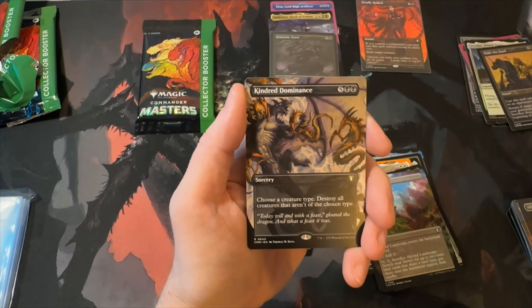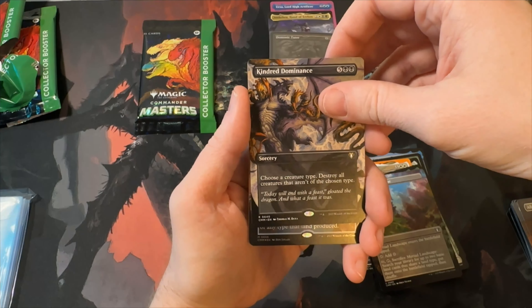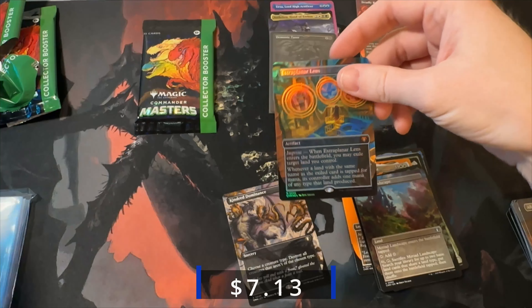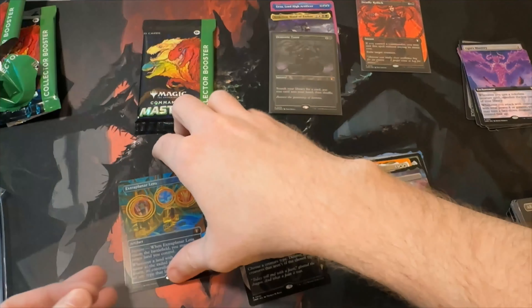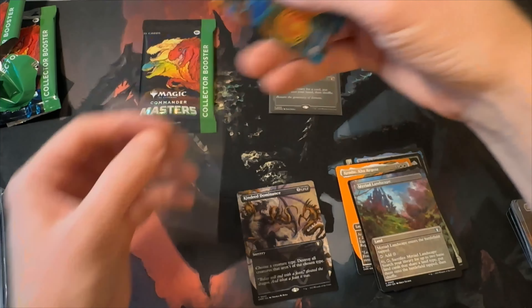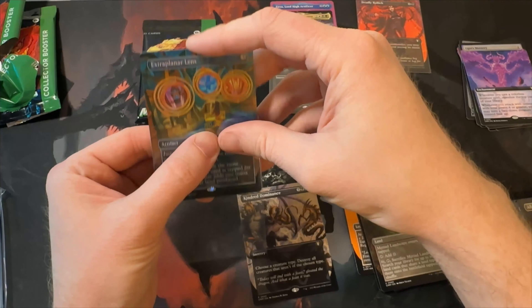Another rare: Kindred Dominance — that full art looks great. We got a mythic after this: Extra Planar Lens, let's go! Kindred Dominance is probably only like five bucks, but Extra Planar Lens in foil I think is closer to like $10. Not terrible at all for Extra Planar Lens — I'll take it.